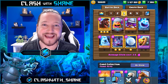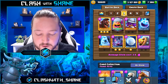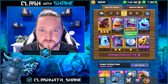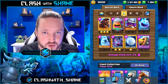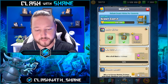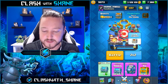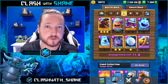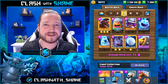Overall pretty solid plays. That is the end of the video — here is the deck one more time if you want to try it yourself: 2.6 average elixir hog, lumberjack cycle deck. Very fast pressure, very fast cycle, one of the top performing decks in grand challenges and doing very well on ladder. We busted out a bunch of solid wins today — really happy with how this deck performed. Hope you enjoyed it, leave a like, subscribe for more Clash Royale content, and thank you so much for watching — see you in the next one!